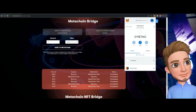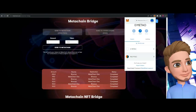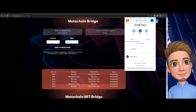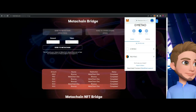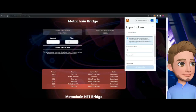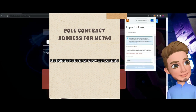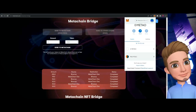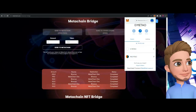If the token doesn't show up in your wallet — if it only shows METO and there's no PULP — you need to take the contract address and add it to your MetaMask wallet. Go to 'Import Tokens,' then add a custom token. It will auto-populate, and then boom — your balance shows up. Very straightforward.